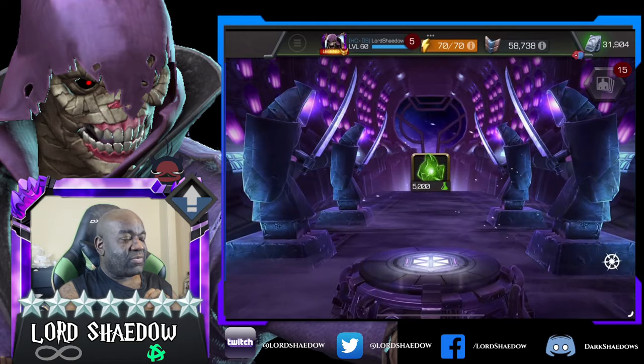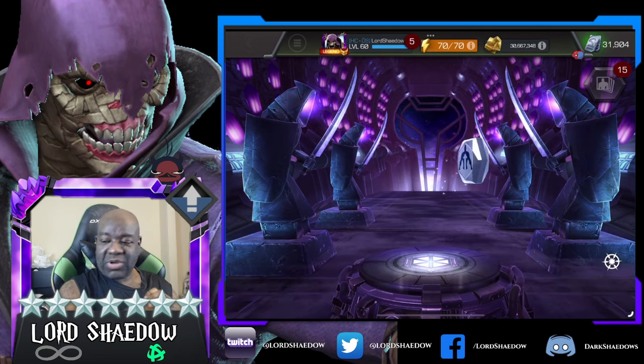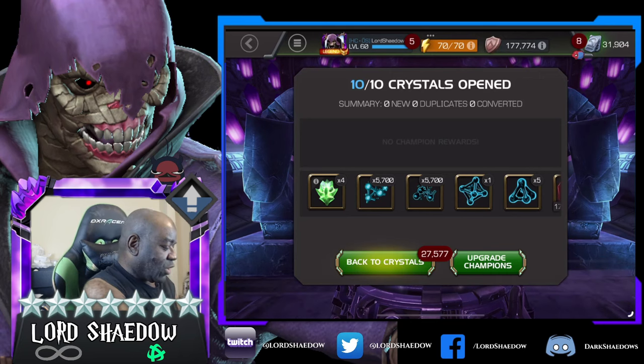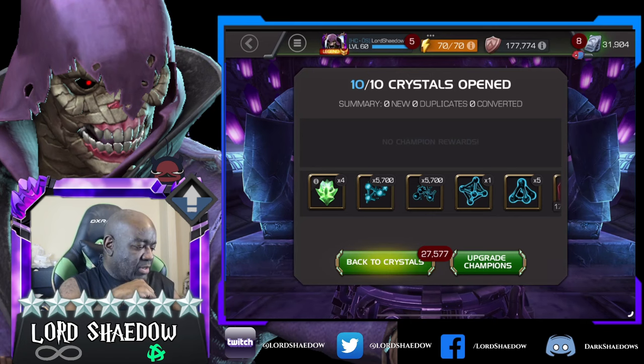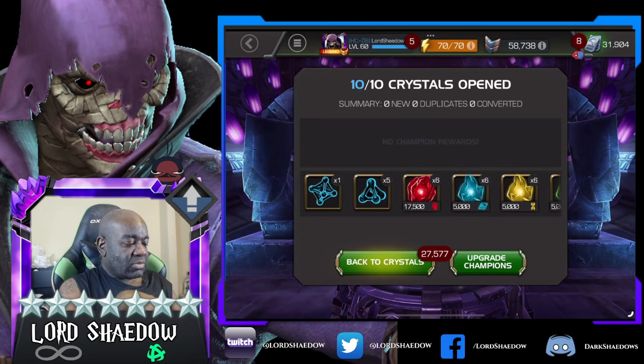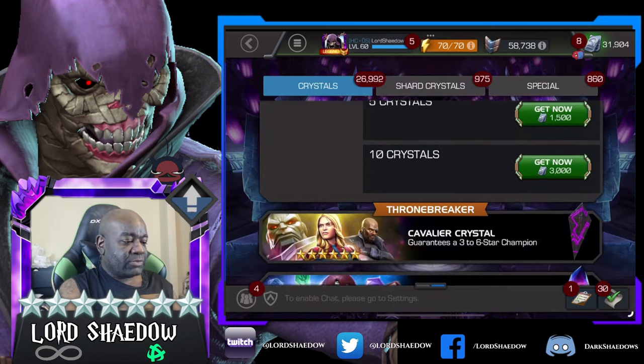Goal, and more six-star shards. Let me try to keep track of how many I've opened so I don't have to go back and count. So I've opened up 10 so far, and I got four of these paragon crystals. They're still the same crappy crystals, just with other champs in there. Six signature stones are not too bad - I still have champs I want to rank up. Let's grab another 10.